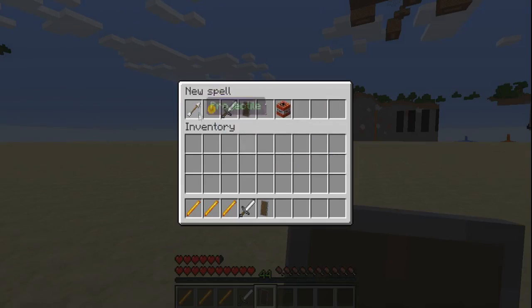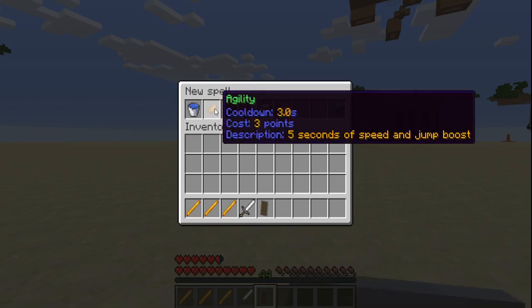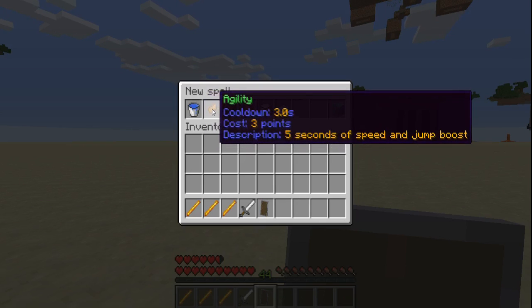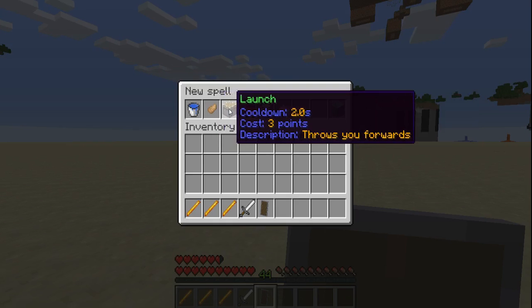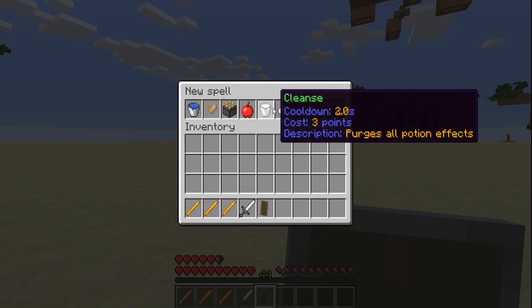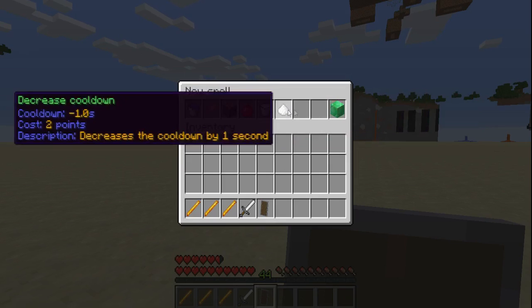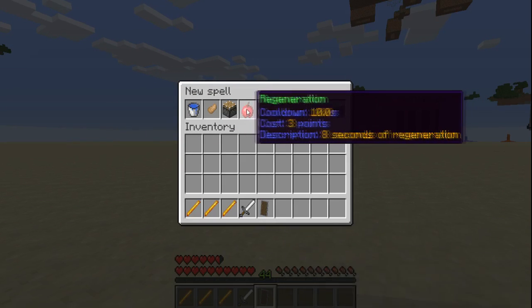Let's test out the self spell — I can show you some of the abilities. In case you're burning, you can put out a fire using the self spell. You can also use the agility effect which gives five seconds of speed and jump boost, launch, and regeneration. Self effects are all really cool.